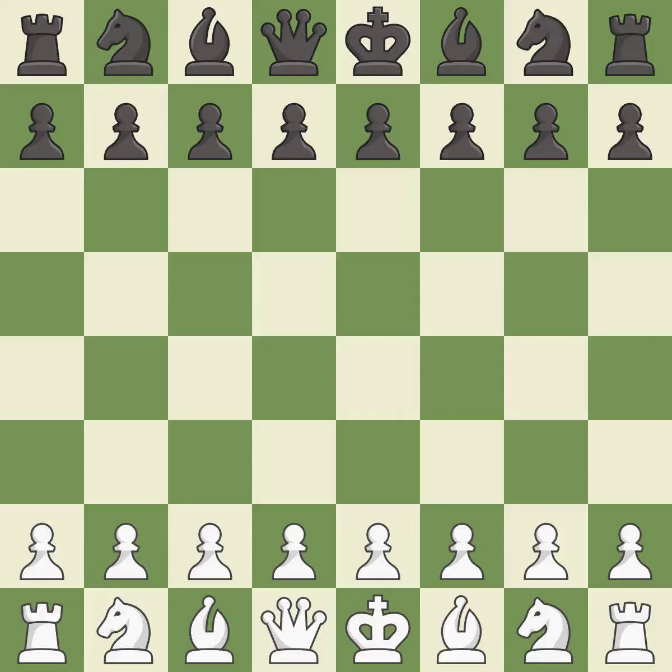Nimzo-Indian Defense, Hübner mainline, 8.e5. That was a serious, intense game — pretty competitive. Black had a good opening, but white was on another level. That was a well-fought middlegame that white got the better of. Both players missed some big chances in the endgame.